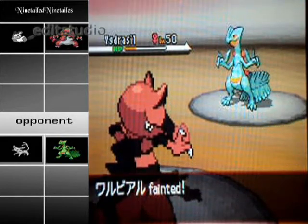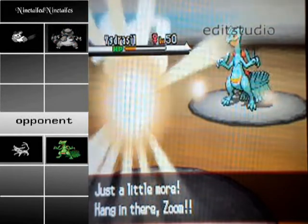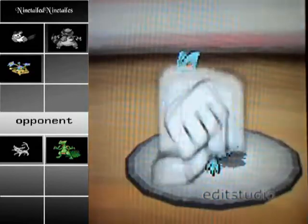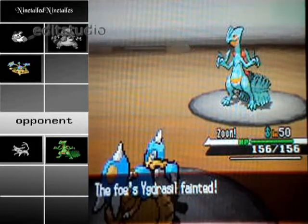His set is planning to use Unburden when he can, to get Unburden activated for his Totodile. So I send in my Hitmontop and just Mach Punch it to get that Totodile out of the way.